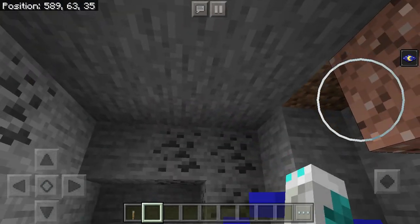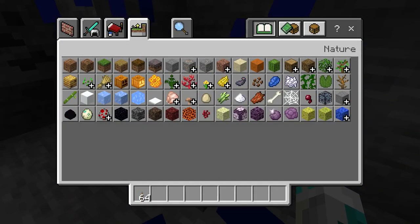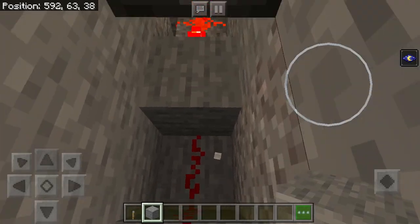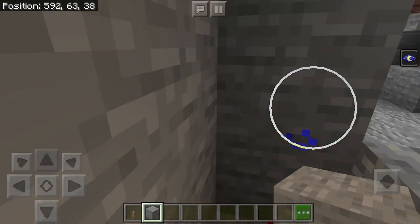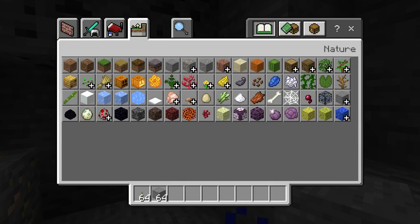I used redstone torch trickery. So when this is off, it makes that turn on. But when I flick that, it turns it on and turns it off, which closes the door. That's what it was - I forgot for a moment.